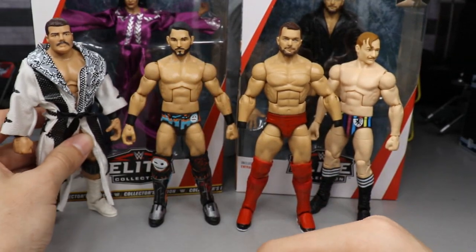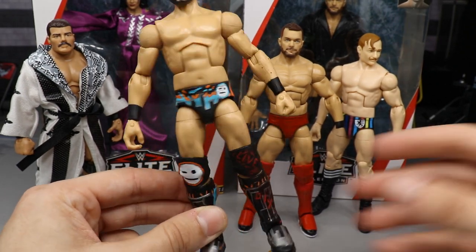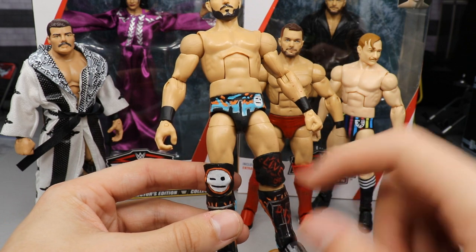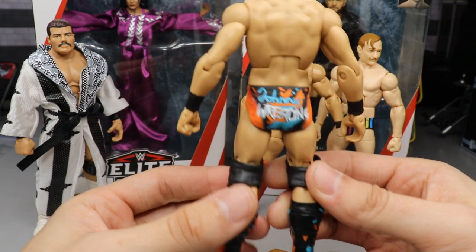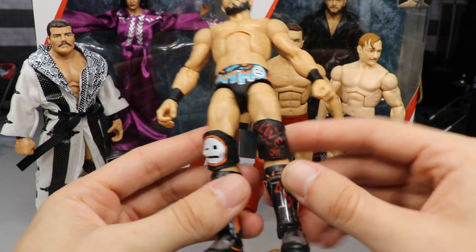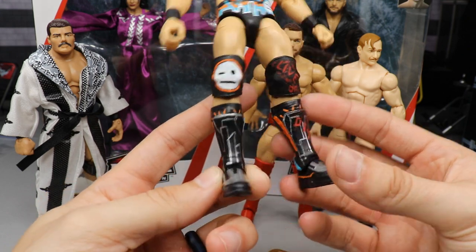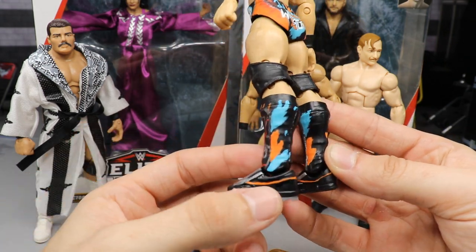Next up we have an NXT Takeover New Orleans Johnny Wrestling — Johnny Gargano custom. All the design work here is hand-painted by yours truly with a brush. We've got the Johnny Gargano logo, the city skyline, paint splatter in blue and orange, the Johnny Gargano emoji on the back, 'Johnny Wrestling' lettering, blood splatter on the knee pad that says 'Live or DIY,' the emoji on the other knee pad, and the skyline continuing on the kick pads.